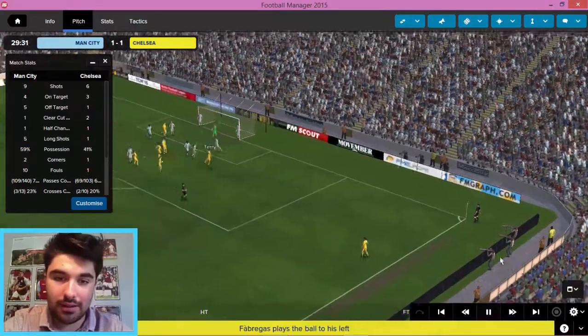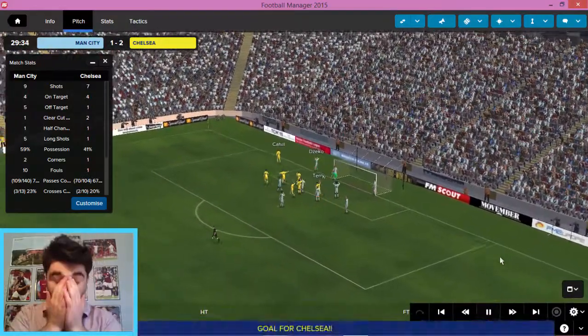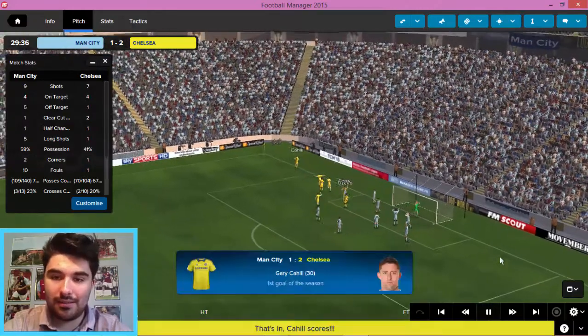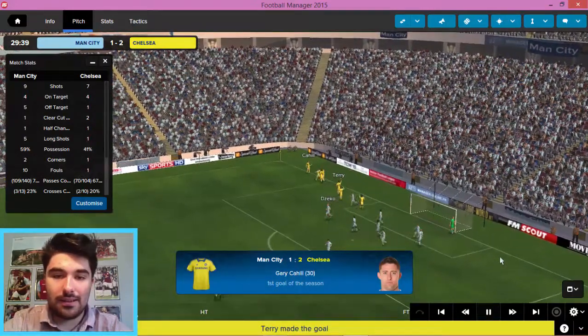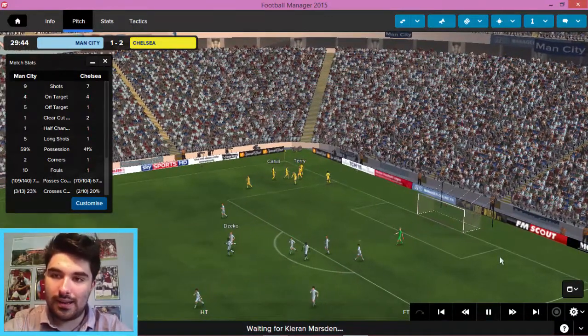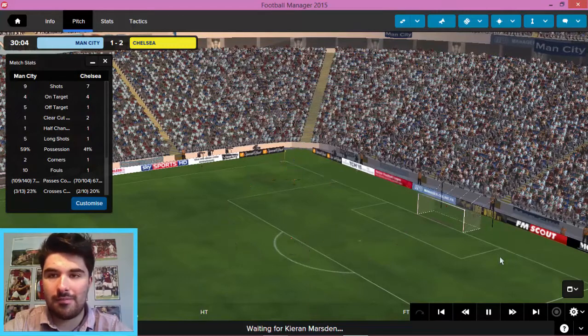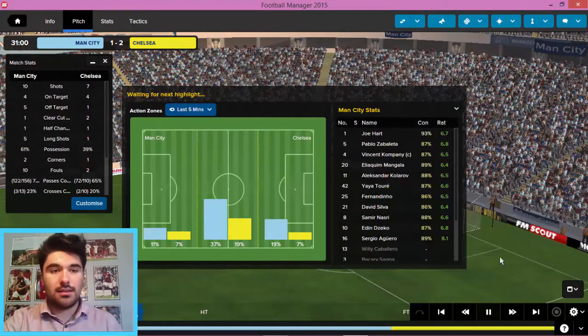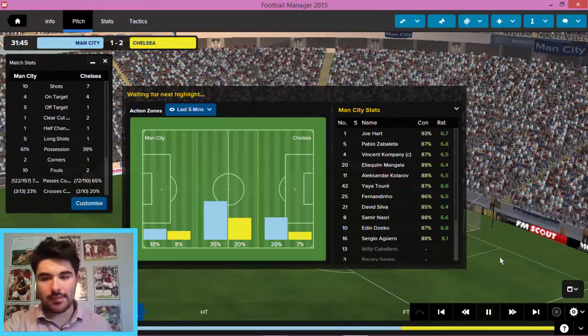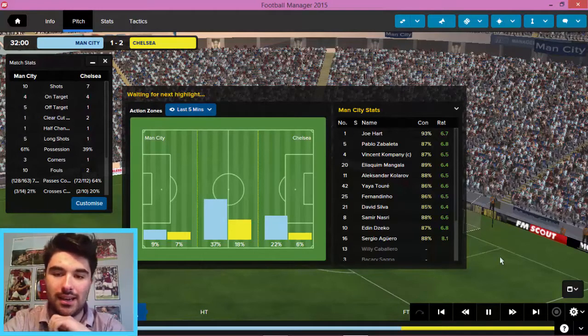And now a set piece comes in. Nobody's marking Terry. Cahill. The two defenders combine — and this could be a really high-scoring game, I think. 2-1 within 30 minutes. Attacking link-up between the two defenders. Basic set piece defending and I very much regret not doing much on the set pieces now. It's 2-1 to Chelsea. And just as I thought we were starting to get more into this game, they've pegged us back again.